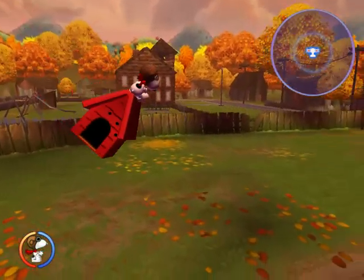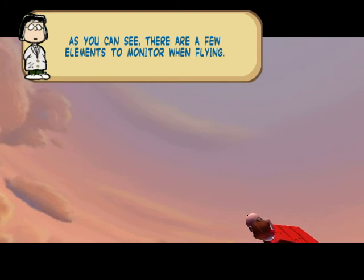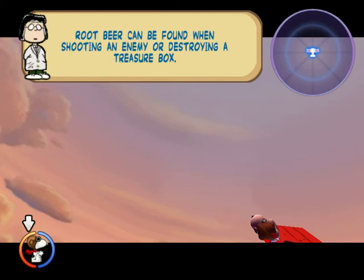I don't like to mess with that because I've gotten used to the pilot controls. As you can see, there are a few elements to monitor when flying. This is your health. Health can be restored by drinking a root beer. That makes total sense — drink a soda, you'll feel better.